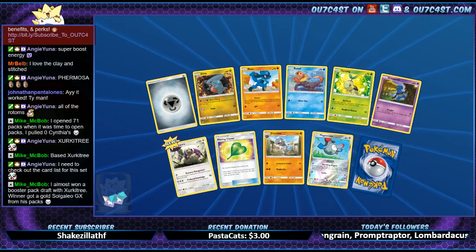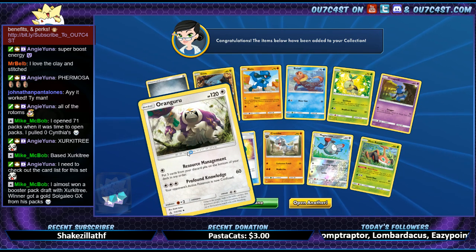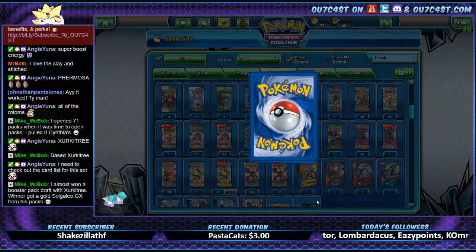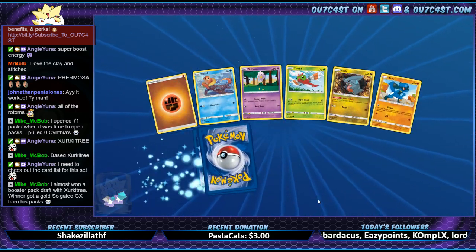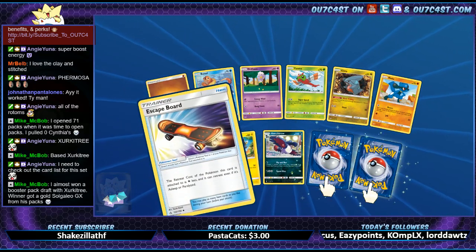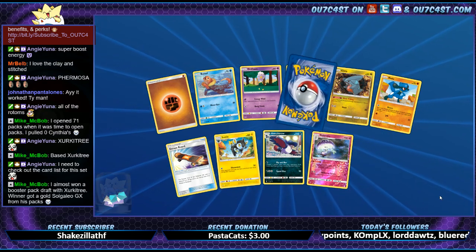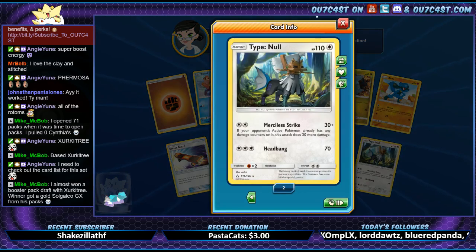Magnezone reverse holo. Got a Ringuery down there. Skateboard. Shanatic. Type Null again — that's our second one.